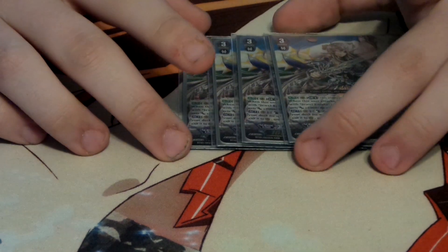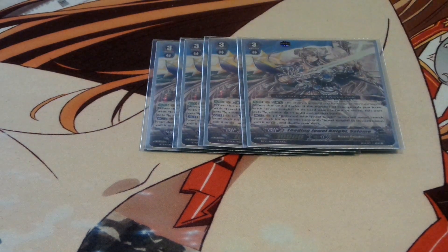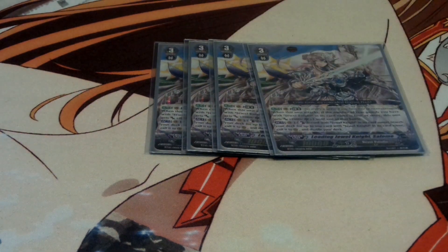And then I play four Leading Jewelknight Assault. At first when I first started playing this card, when I first saw it was a 10k, it kind of threw me off a bit. But actually this ability is pretty fair — it costs two Jewelknights to call a Jewelknight, which can get you out of a tight spot at any point in time. And just an extra critical, it's a 12,000 power two critical when it attacks and you have four Jewelknight rearguards. Combining that with Ashley, it can be a three critical attack. If they can't guard it, it's pretty deadly, because you can even kill at two damage with one critical trigger.